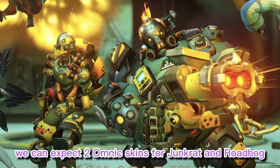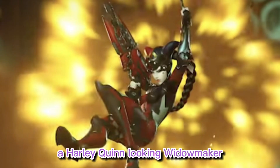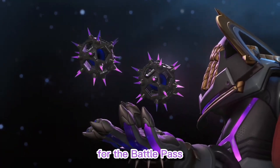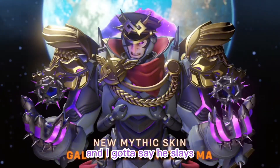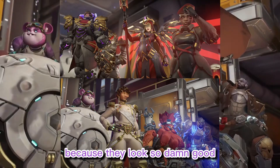As for the shop, we can expect two Omnic skins for Junkrat and Roadhog, a Black Swan-themed Lifeweaver, a Harley Quinn-looking Widowmaker, and a Pinocchio-looking Zen. We have a really cool space theme for the Battle Pass, and Sigma was the hero to snatch the mythic skin. And I gotta say, he slays. I'm really hoping these skins are in the Battle Pass, because they look so damn good.